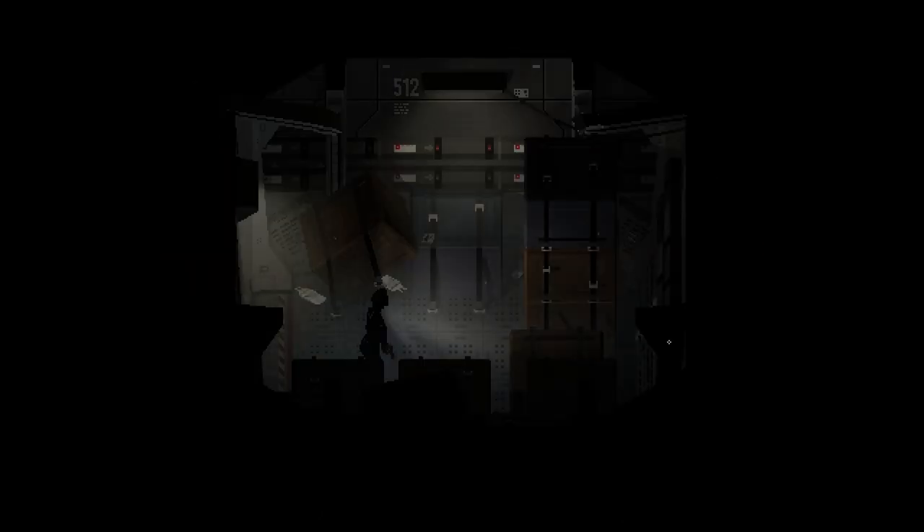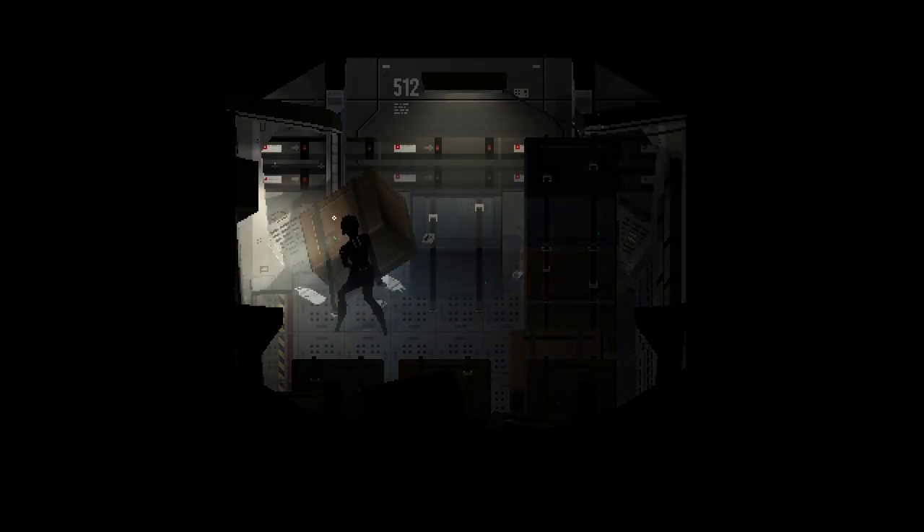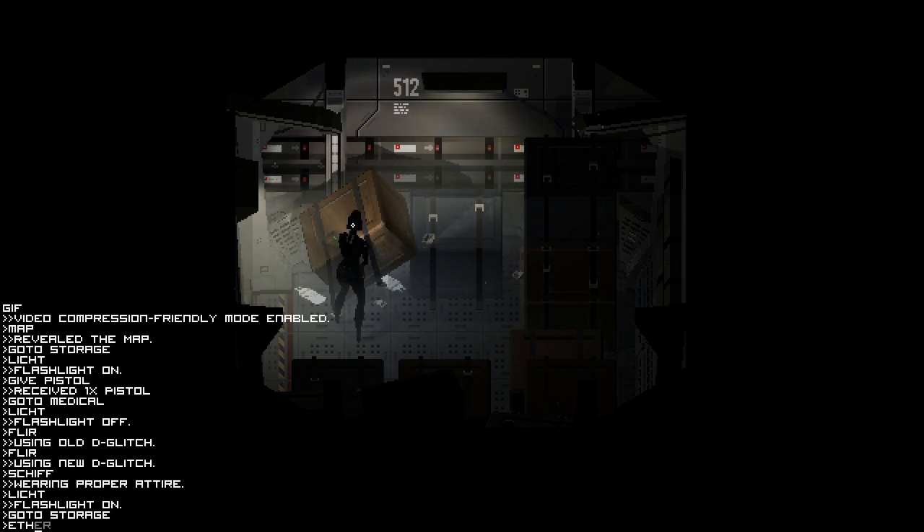First is storage. This room is where one would have obtained some light supplies, as well as a note that solves the reactor puzzle. It is a simple room with some boxes.